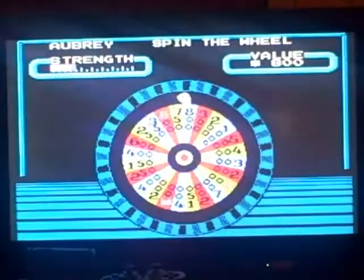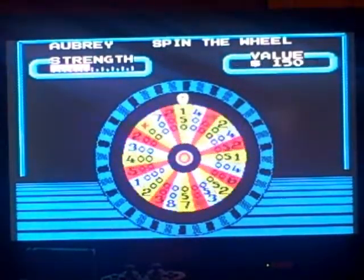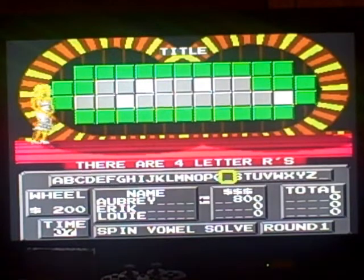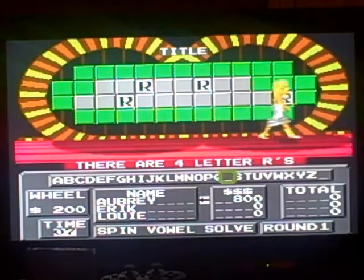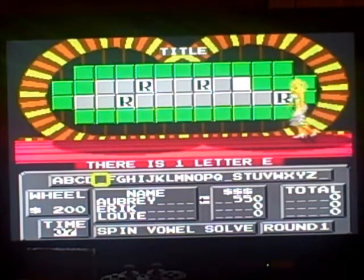Category is title. Here we go. Let's get some money. $200 — and there are four R's. I'd like to start things off by buying an E. $200. That's good enough.